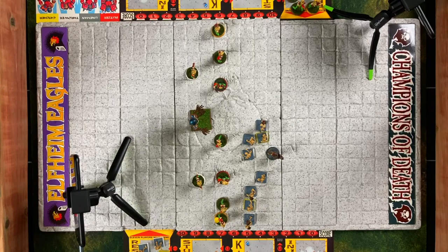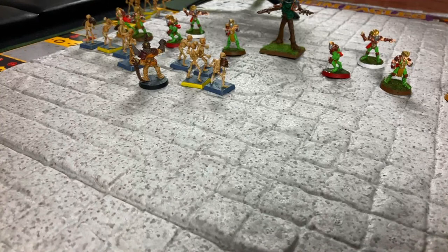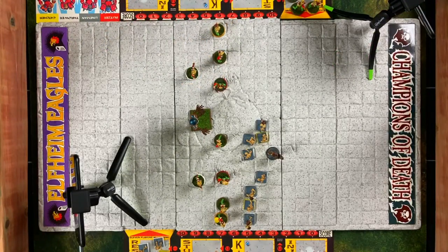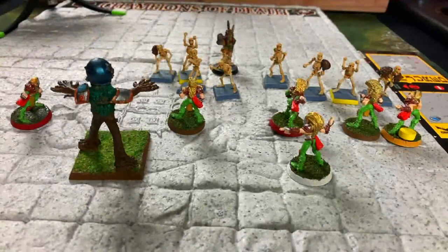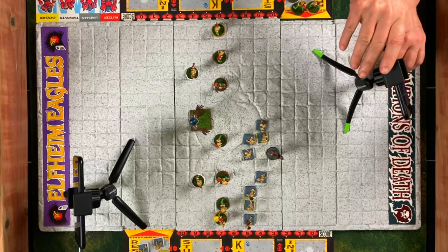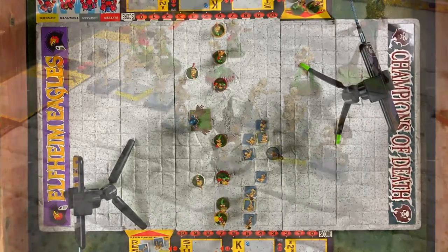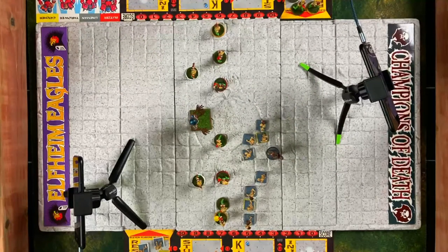For those just joining us, we're playing classic Blood Bowl from 1988 — the Elfheim Eagles versus the Champions of Death. The elves have received the football and are rushing forward; the skeletons have attempted to form a wall of bones to stop them. The elf catcher has the football right here, and there's a wall of bones forming. Now it is the elves' turn again — what are those elves going to do?